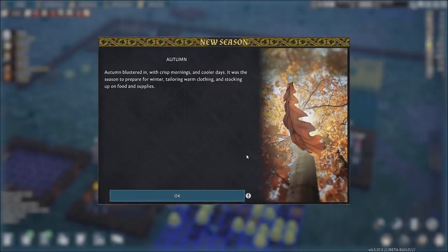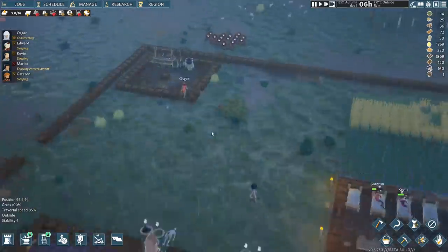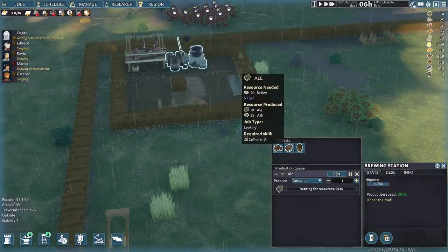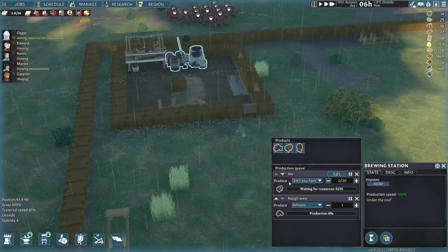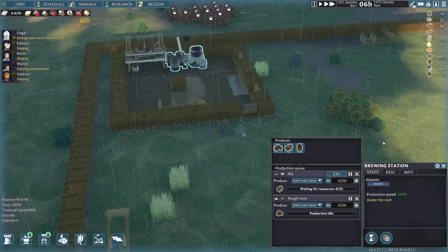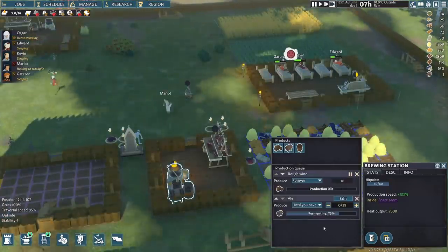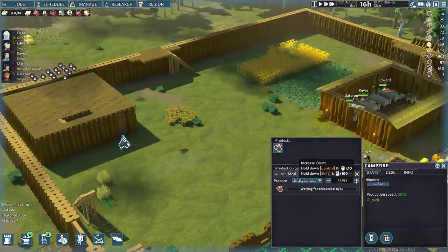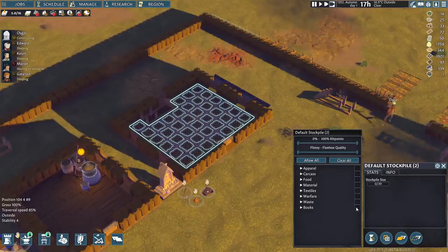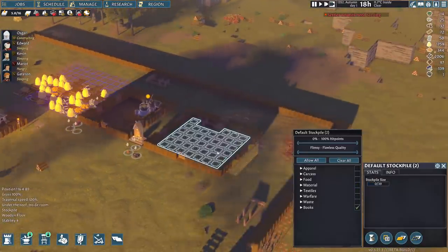Autumn blustered in with crisp mornings and cooler days — it was a season to prepare for winter, tailoring warm clothing and stocking up on food and supplies. I feel like we didn't get anything done all summer. But at least we have a new area to help us brew things — like beer and alcohol and other fun stuff. Ale takes barley, which we have a lot of. I want to produce until I have like 20. We also have rough wine — I'll do 20 of that too, because I definitely don't have herbs to make actual beer. We're going to make food until we have 30. We can change this stockpile down here that was food and turn it into books — because they're decomposing up there. This is a very big material stockpile — I'm going to put the textiles in here too, for funsies.